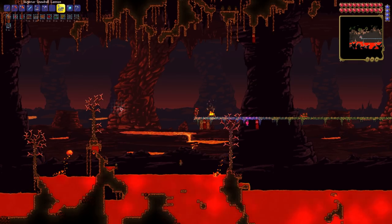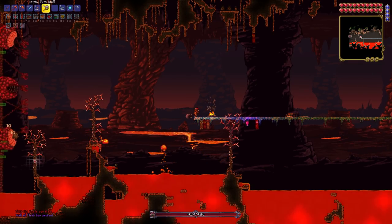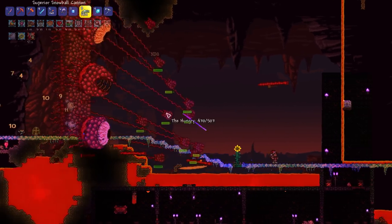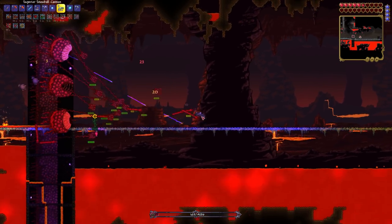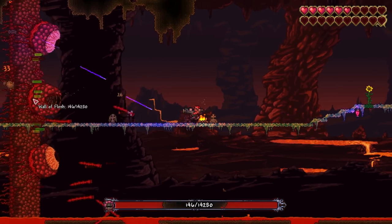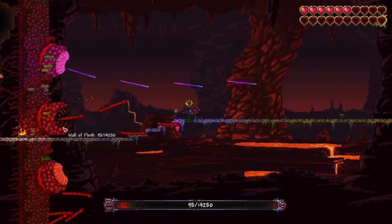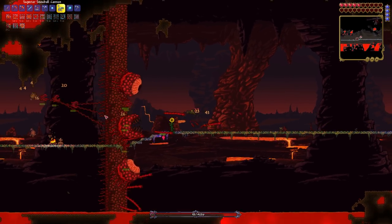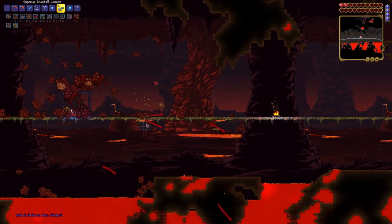Thankfully, my 10th attempt goes a bit better. I start the fight wearing obsidian armor, then when things get a bit too spicy, change it out for my molten set. I get the wall down to 500 health, but the leeches are getting completely out of hand, lowering me down to a quarter HP. I try to dash away from an attack, but once again hit a leech at the last possible second. But incredibly, after so many failed attempts, the wall of flesh is defeated, releasing the spirits and thrusting me into hard mode.